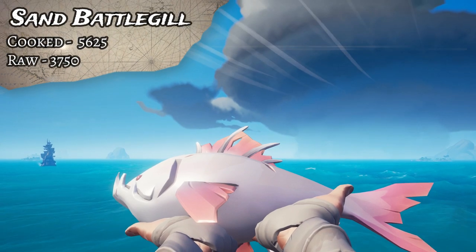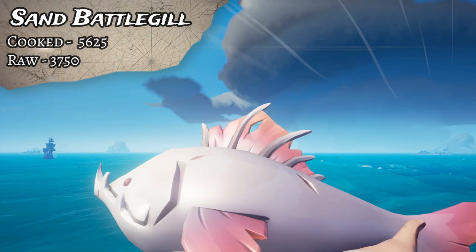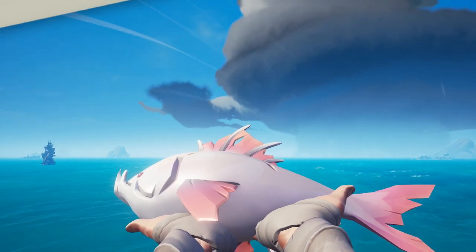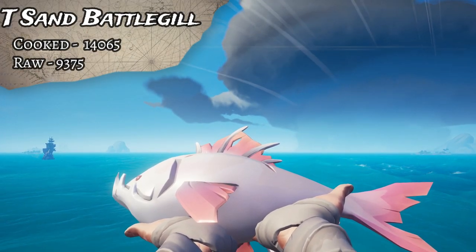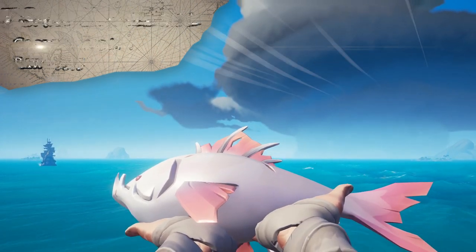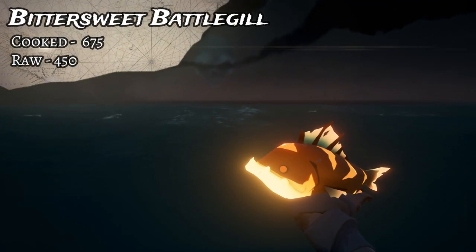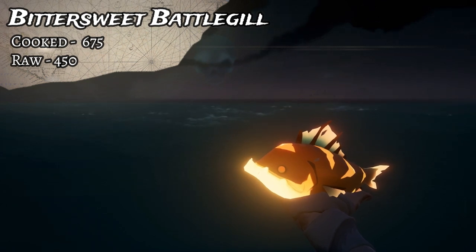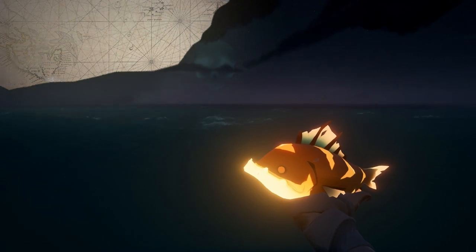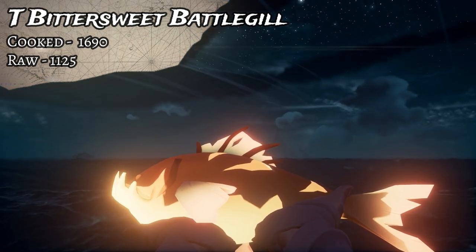The rarest of the Battlegills is the Sandy. A cooked regular Sandy goes for 5,625, while uncooked is around 3,750, and the Trophy cooked is 14,065 gold - which is crazy - and uncooked is 9,375 gold. The nighttime variant of the Battlegill is the Bittersweet Battlegill. A cooked Bittersweet goes for 675, uncooked 450, and the Trophy cooked is 1,690, while uncooked is 1,125.